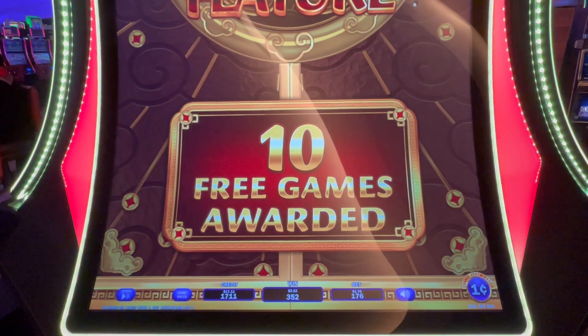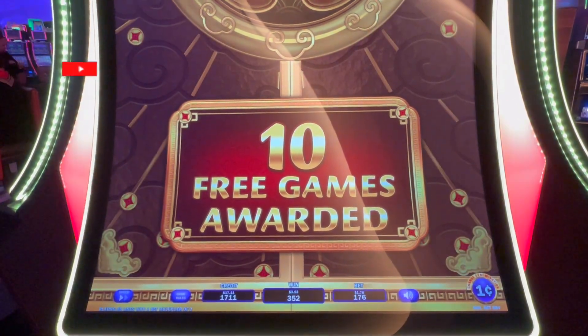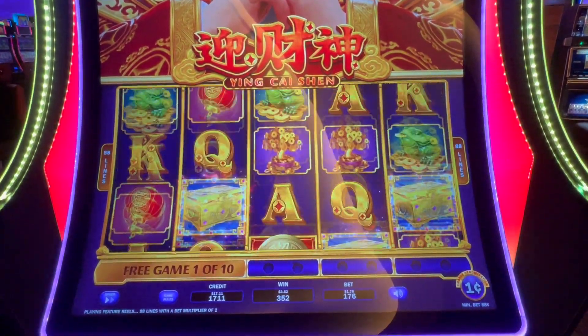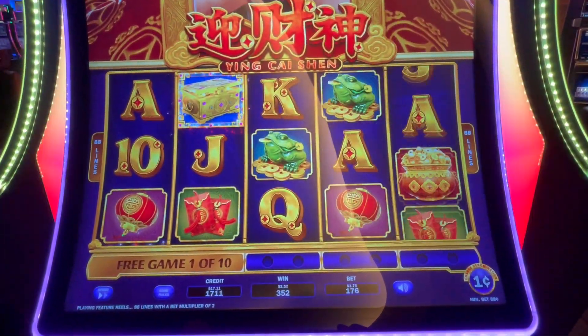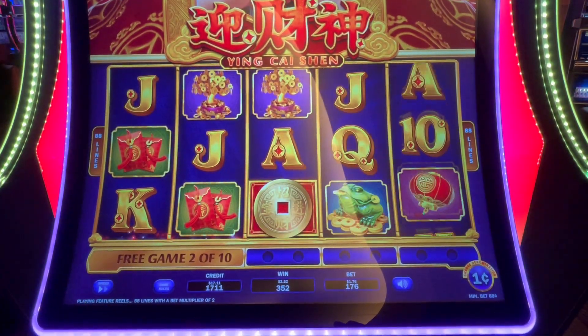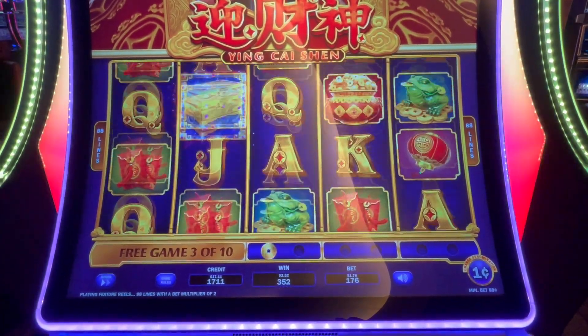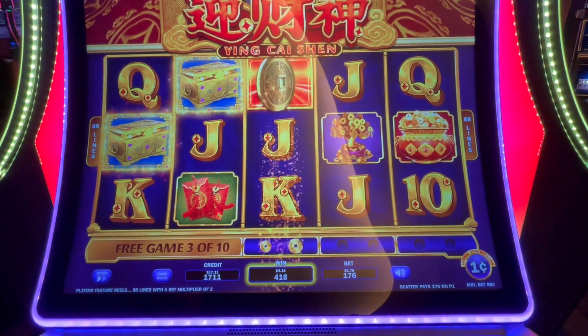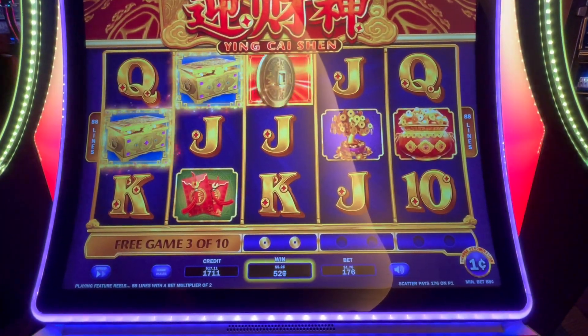We are back, we got the free spins. What we want are boxes and coins. We need three of those boxes to trigger a second level. Two coins in the same reel gives us that reel wild. We need box, box, box.